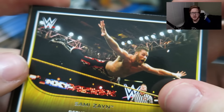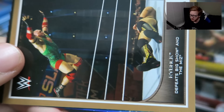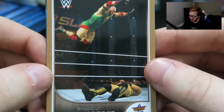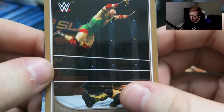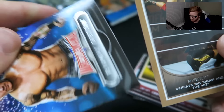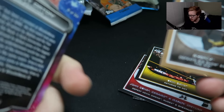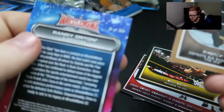Maybe because I just don't expect them as much as a main roster card, so I'm like, oh wow, these are really cool. Ryback defeats Big Show and The Miz at SummerSlam last year — look at this man flying. And we get a Randy Orton WrestleMania card. So we got Undertaker and Randy Orton WrestleMania cards.